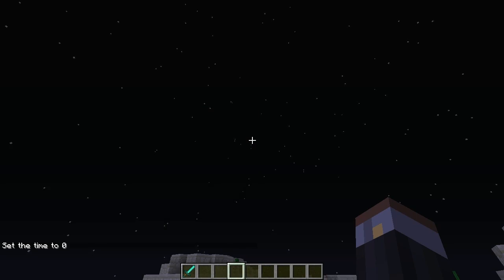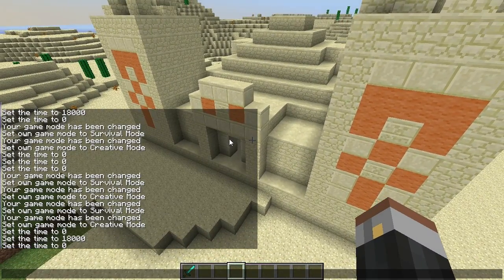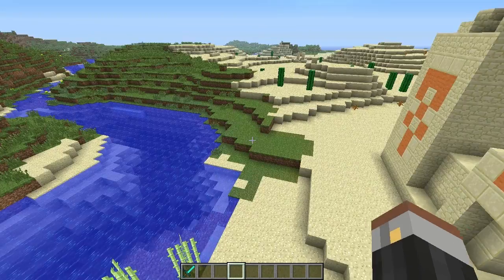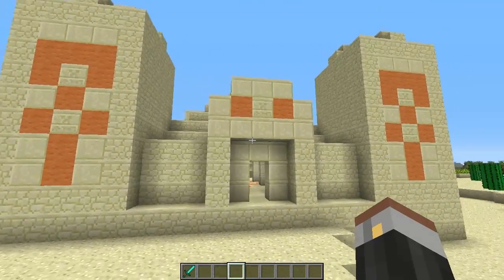Alright, I'll get back out of that and get back into daytime again. Also, the snow has now been added into creative mode as well. Before, I think the snow block was in there, but the flat sort of panel snow that you find lying on the ground - that was never actually in there before. So yeah, just wanted to quickly point out that that has been added as well.